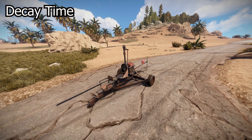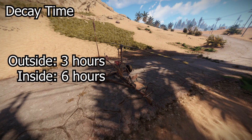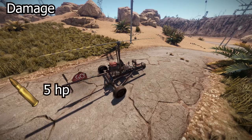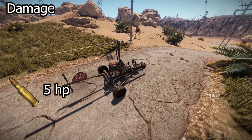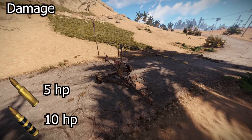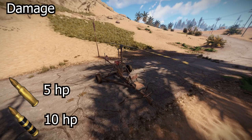Speaking of damage, the Minicopter decays in 3 hours without shelter, but this can be improved to 6 hours if you build an enclosure for it and keep it inside. When taking fire, regular 5.56 ammo will damage 5 HP per hit, while explosive 5.56 ammo will damage 10 HP, so watch out for snipers when your Minicopter is low on health.